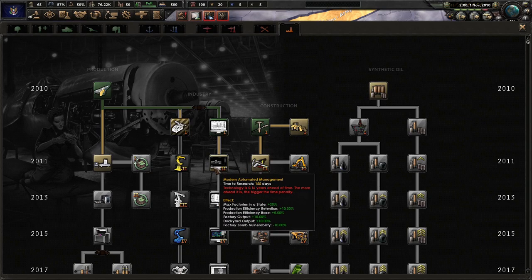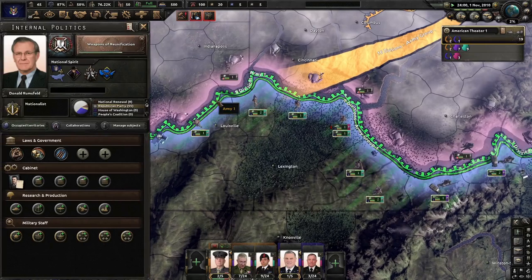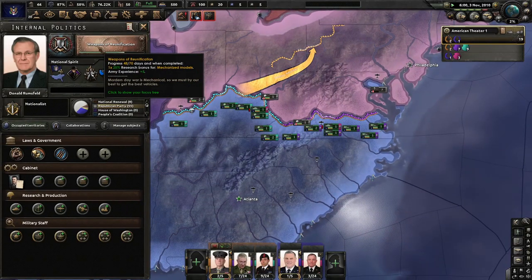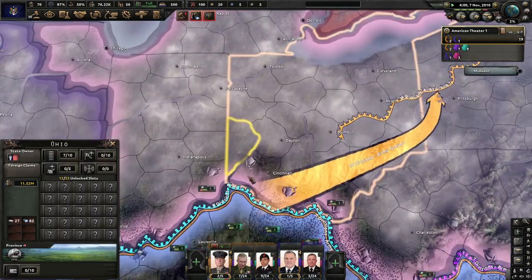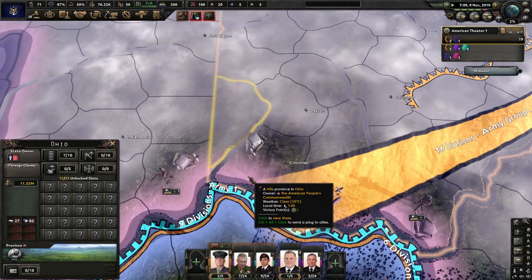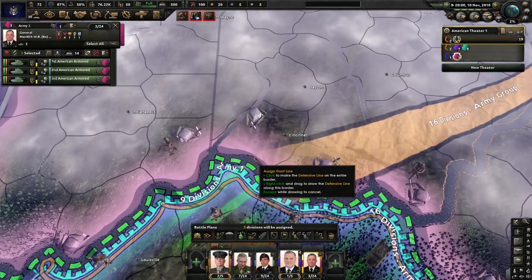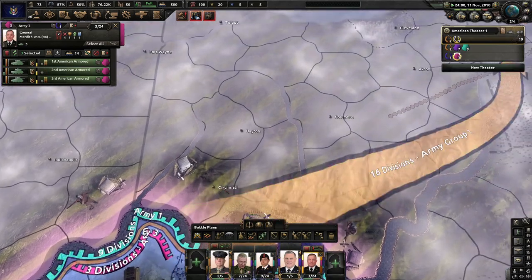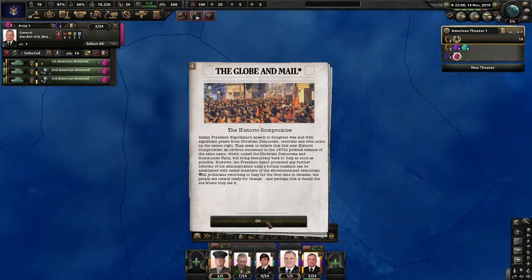2011's almost here. So now we're doing weapons of reunification — how are we going to take out these guys over here? Probably what we're going to do is drive over through Ohio, which is going to suck. But if we can get to Cincinnati immediately, that would actually probably be the best thing to do. We could go to Cincinnati, Dayton. Historic Compromise — oh, in Italy. Okay, okay, okay.